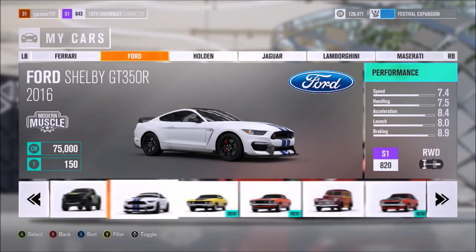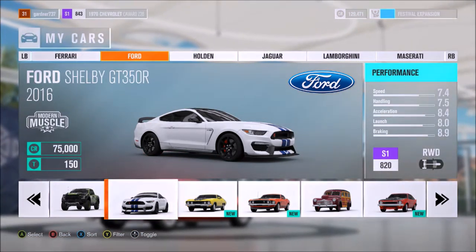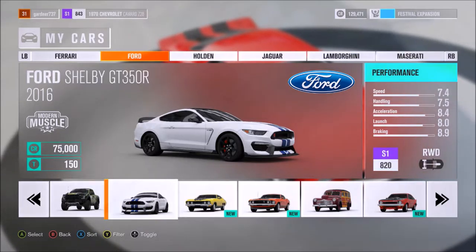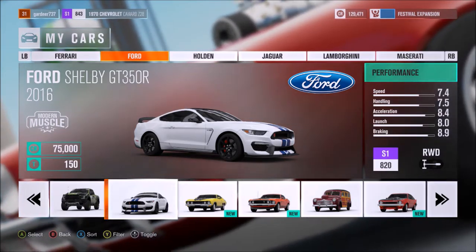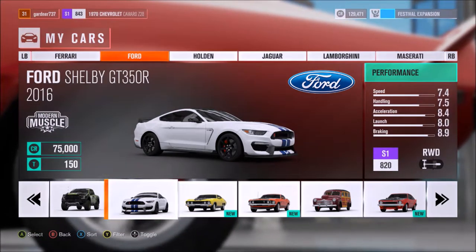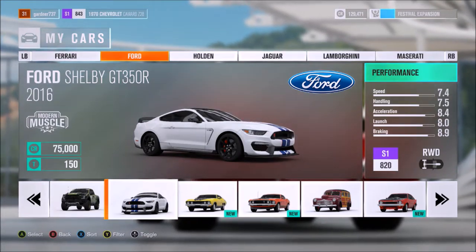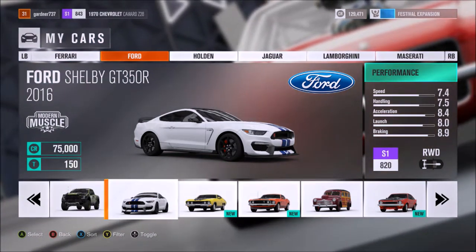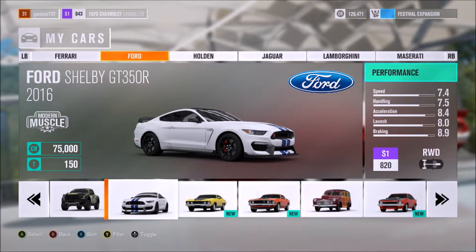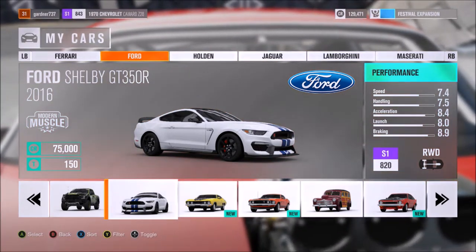The performance stats are on the right — the higher the number the better, 10 is the highest. Next car is the Shelby GT350R. This was actually my first car — when you first play the game you get to pick your starting car. I chose the Shelby GT and it was a big mistake, because it's crazy powerful and it just slides everywhere. It's horrible to race in when you first start out. So if you're new to the game, do not get the Ford Shelby GT — it's horrible to drive.